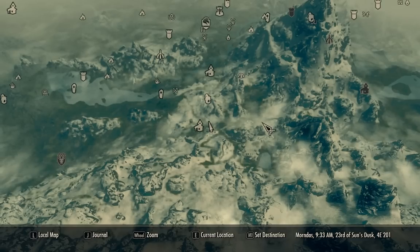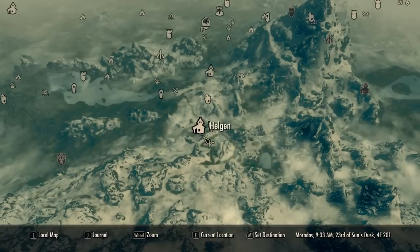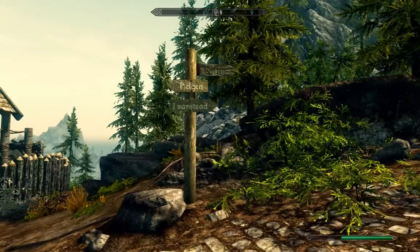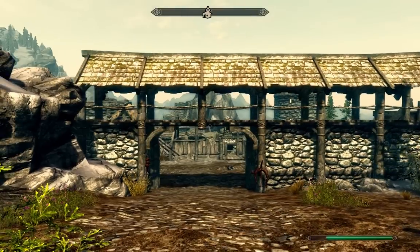We're here again in Skyrim doing another primary location guide, which is Fort Neugrad. We're starting off near Helgen. If you fast travel here, you actually start just about where I'm at. You're definitely going to have Helgen as a fast travel location because you start out with it.